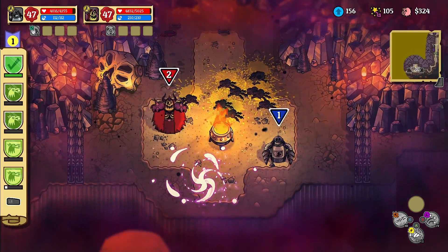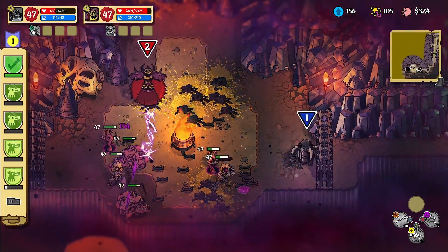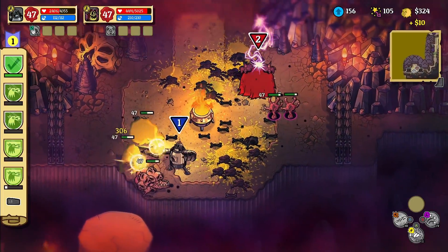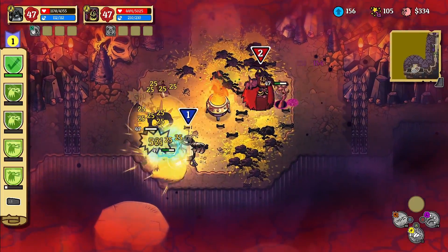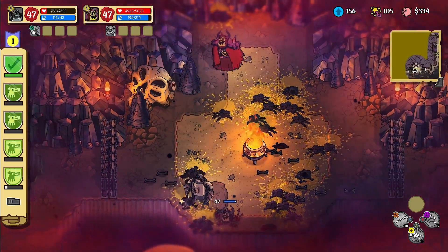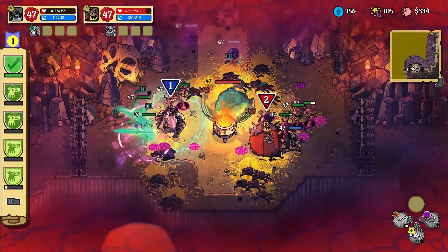One special thing about these arenas is that they tend to block your progress forward, and they also don't let you retreat either. So you're just stuck in them until you can get rid of all the enemies and survive all the waves. You've got to be smart about your skills to make it through those waves.